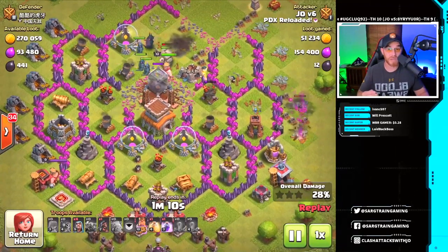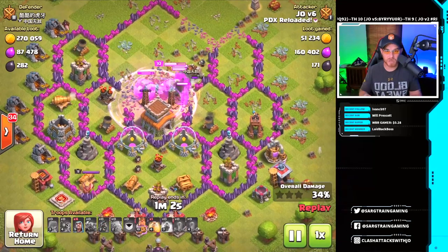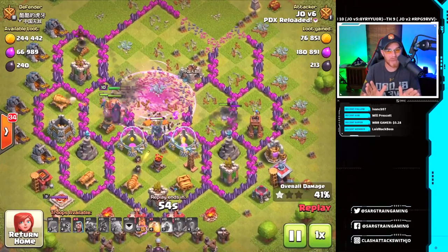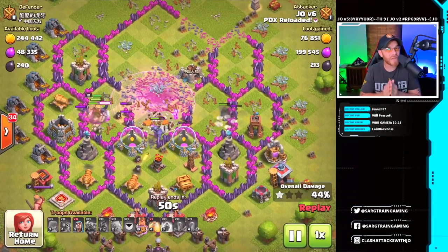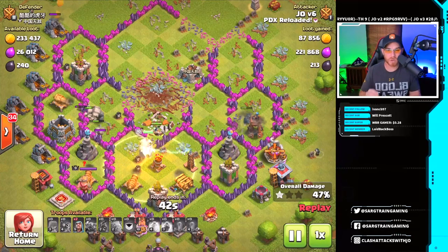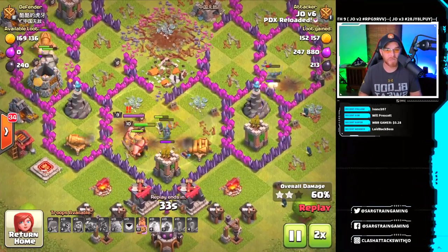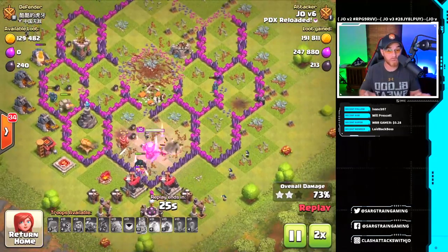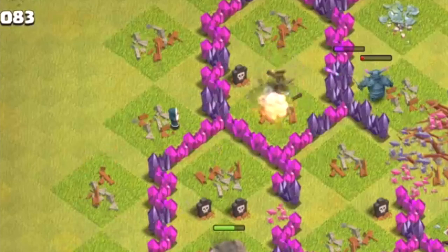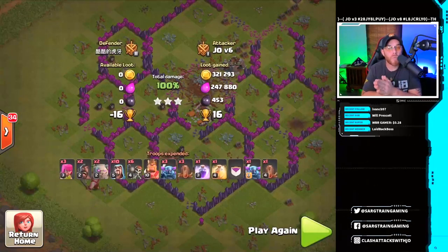We've got three baby P.E.K.K.A.s at level 1 and a max level P.E.K.K.A., and they follow their way in. That's really the best way to explain funneling — the same thing applies for Golem Valkyrie Hog armies and Dragons. We use the Rage spell in the core to beef up our P.E.K.K.A.s and take down the Town Hall. The downside is P.E.K.K.A.s like to split and go in three different directions. We use our Heal spell where the big P.E.K.K.A. is, and hold remaining Wizards for the back end to assist.